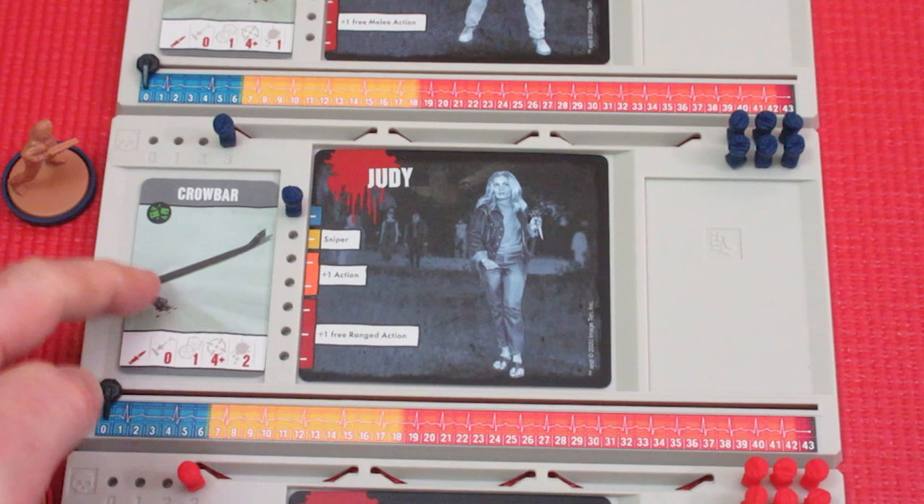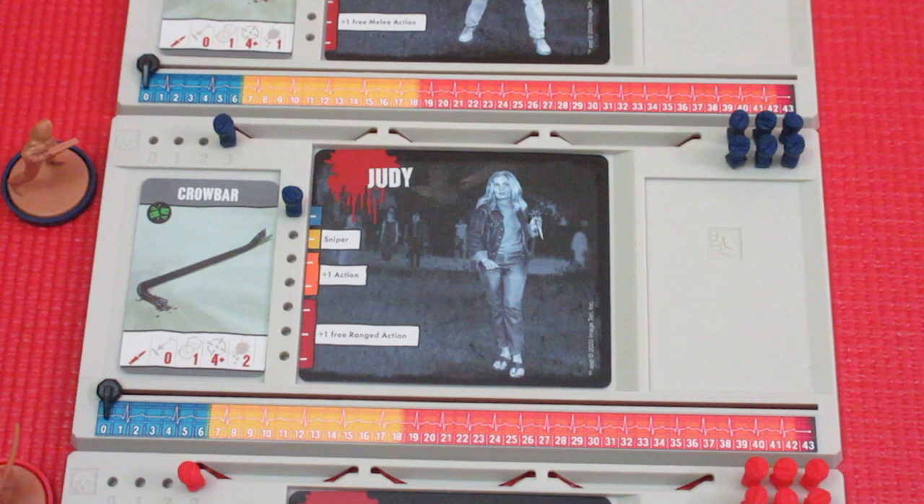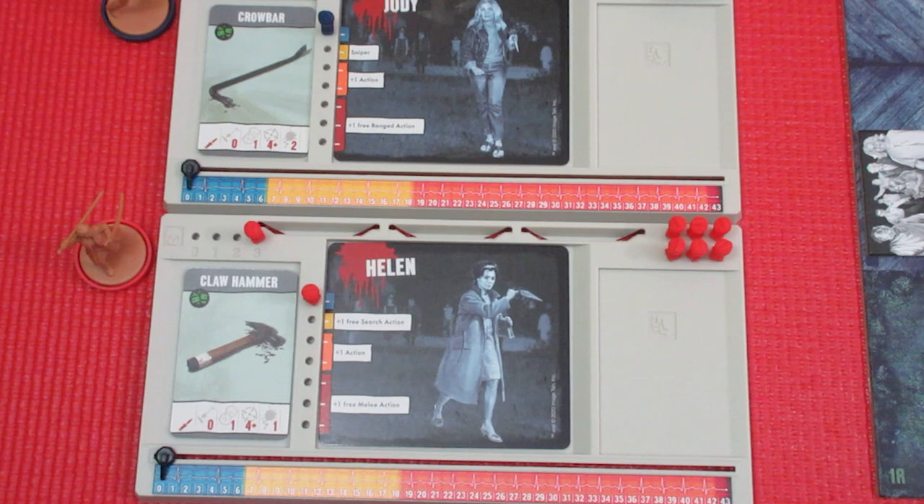Let's take a look at Judy. Purple is Tom's color, and Judy is blue. She's got a crowbar — a melee weapon — rolls one die, hits on a four-plus, does two damage. Fatties, as we know from other Zombicide games, need two damage at once to take them down. She starts off with no special abilities in the blue zone.